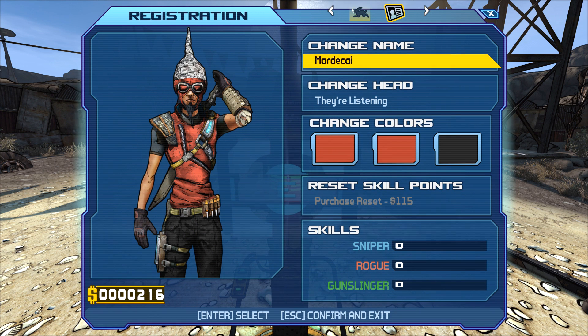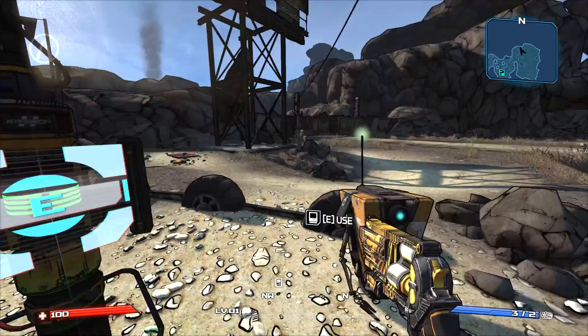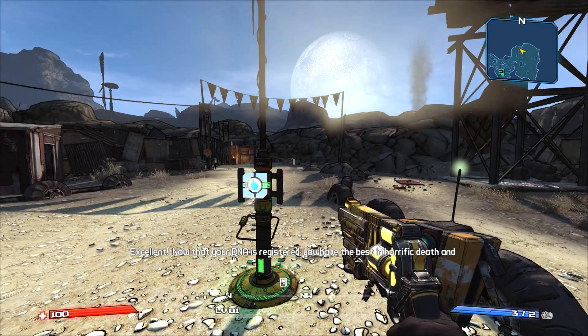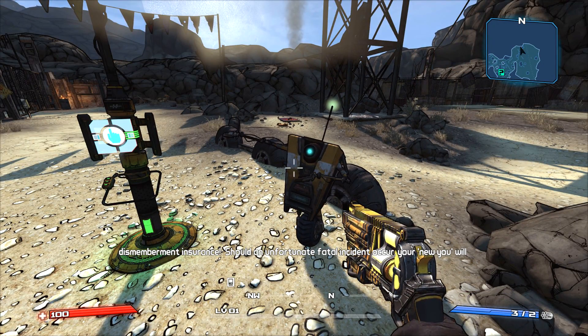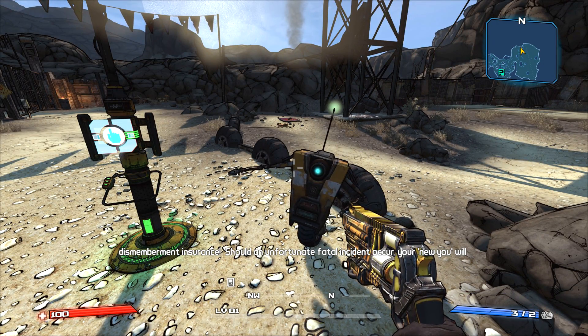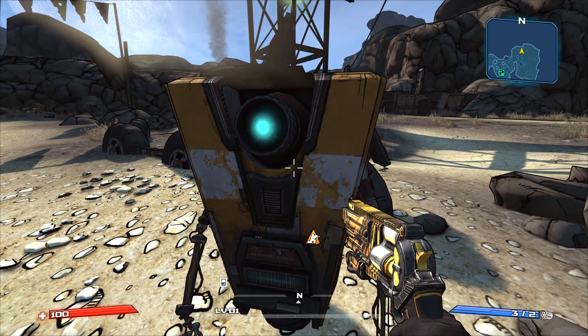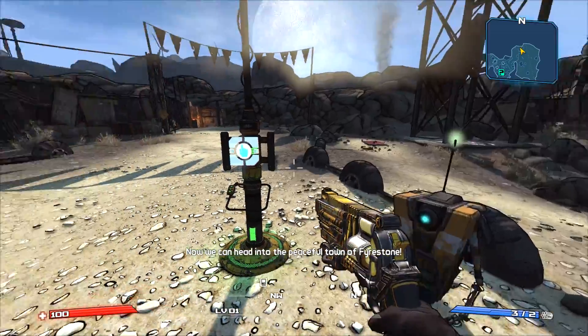This is how my original character looked, minus the headpiece. We can't fast travel just yet — but there's the New-U station. Now that your DNA is registered, you have the best in horrific death and dismemberment insurance. Now we can head into the peaceful town of Firestone.